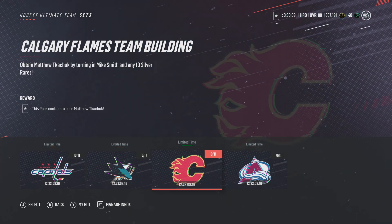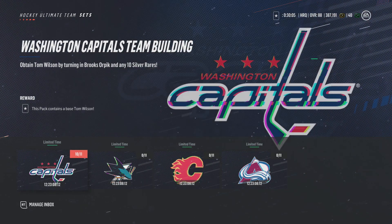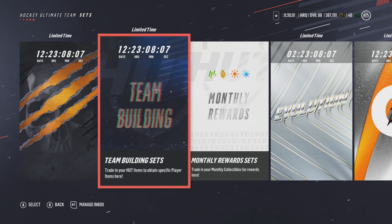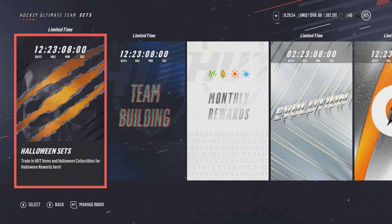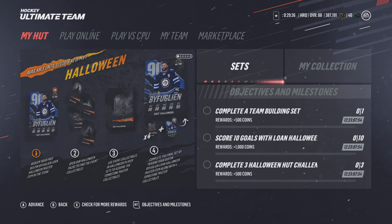You can chuck Kane, Wilson in there and that's pretty much it — it's solid for sure. Their idea is that you trade these and get Tom Wilson, and you can put it into the Halloween set. But it's not really that great of an idea because now everyone's going to be driving the price up so much.